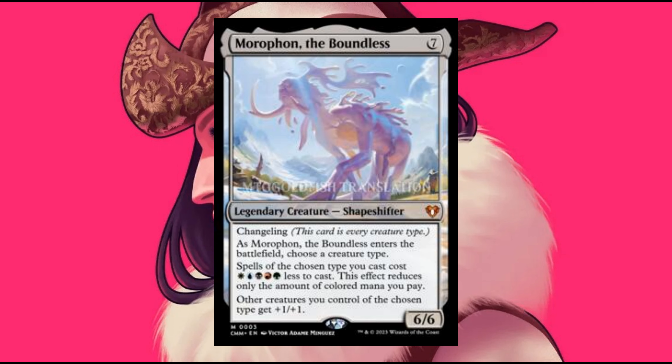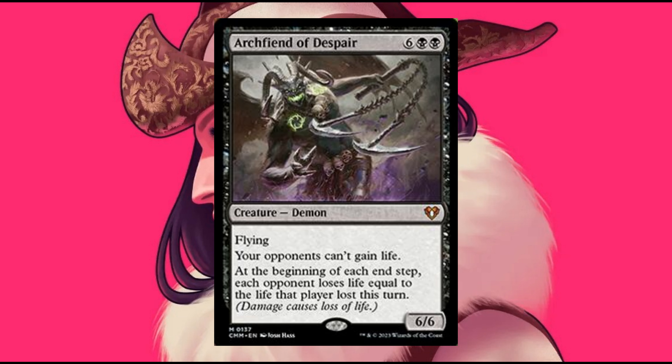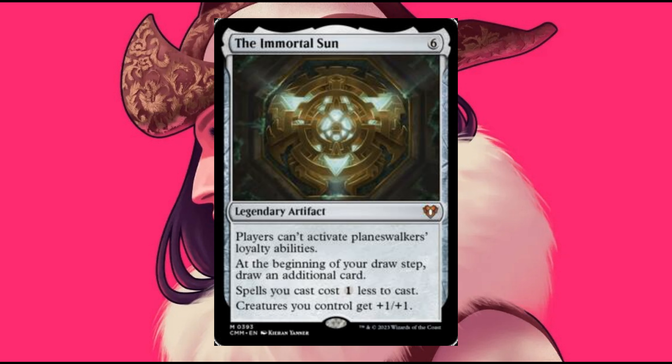Mythic Cards: Morophon the Boundless — one of the best legendary creatures you can have, especially if you run a deck full of multi-color spells. Extraplanar Lens from Mirrodin — this will be the first time this card gets a major reprint. Archfiend of Despair from Battlebond — is there a card from Battlebond that is not getting a reprint? Every good card from Battlebond has been reprinted. The Immortal Sun from Rivals of Ixalan — a very good card, especially if you face a Planeswalker deck.